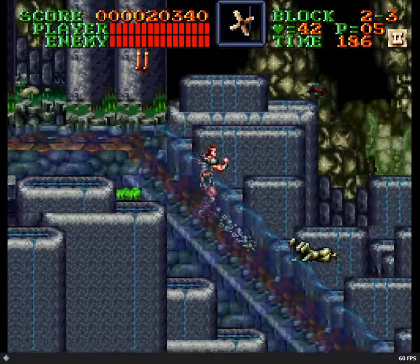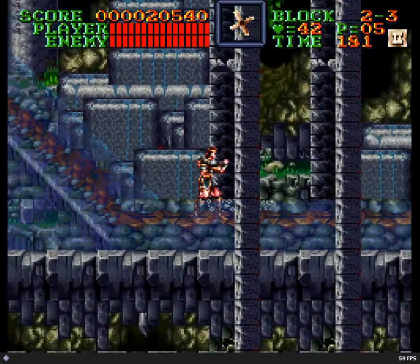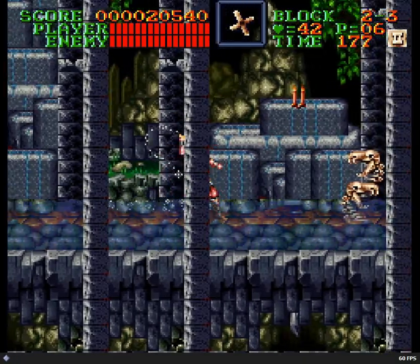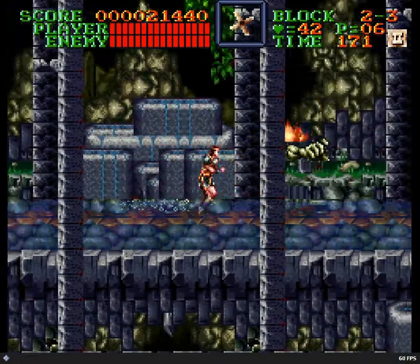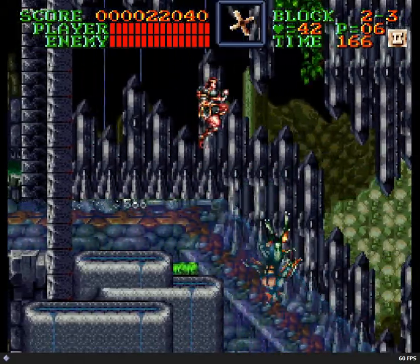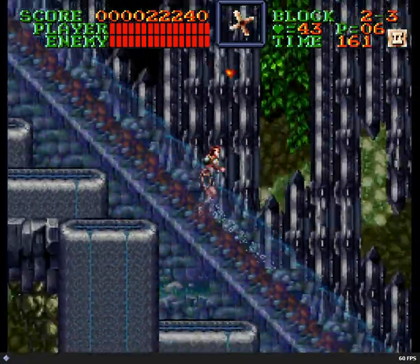Down here is a somewhat little-known secret — one of these arches, I think it's the second one — if you whip upwards into it, that chime you heard was a one-up. A random one-up, one of two one-ups in the game that are just lying around, is hidden in that archway there. Something you might not know about. There's one more one-up in the game, and it's located in level 6. Those are the only two.